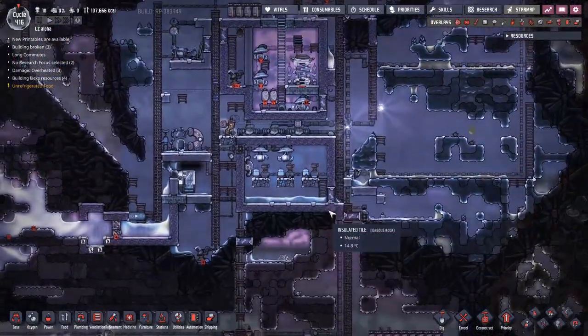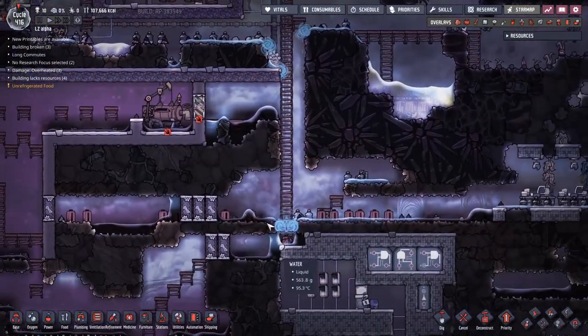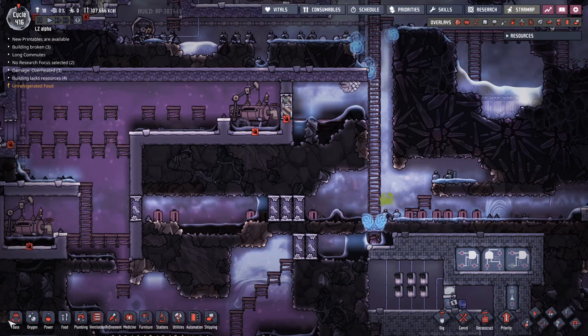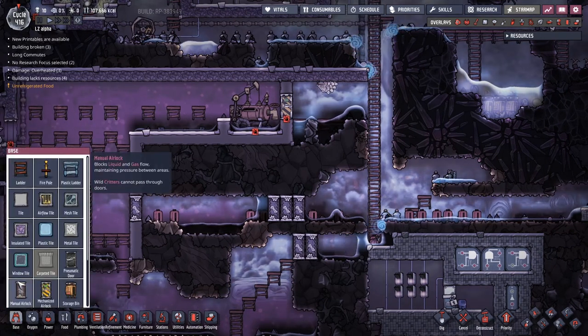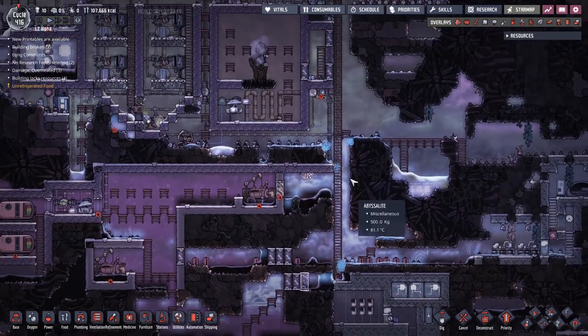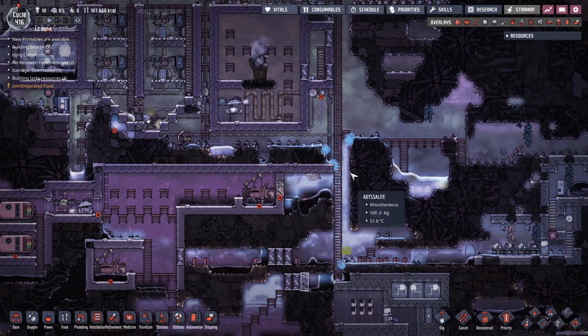The reason I brought you here at nighttime is we have got some major heat transference issues over here. You can see water has been dripping down, and because of these two airlocks over here, we have been getting quite a severe amount of heat transference coming through. So we need to try and sort that out, and I think the easiest way would be to put some sort of insulative layer here.